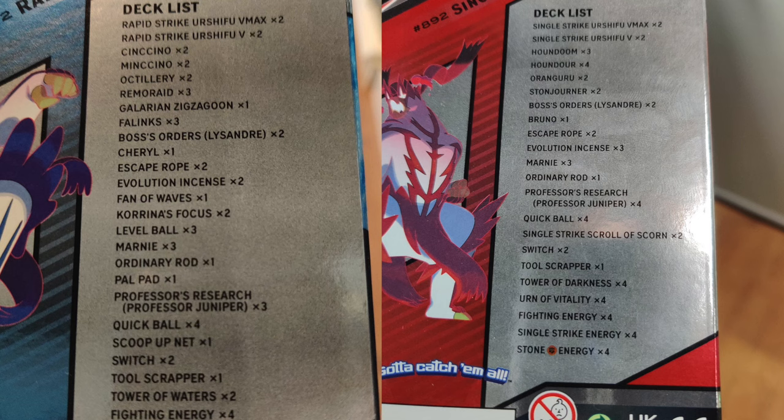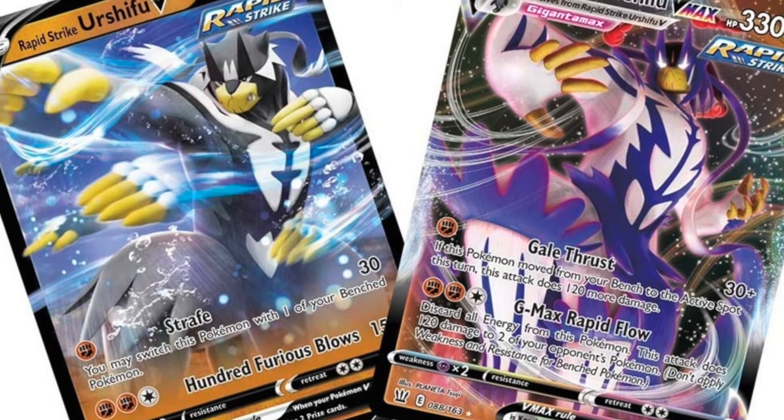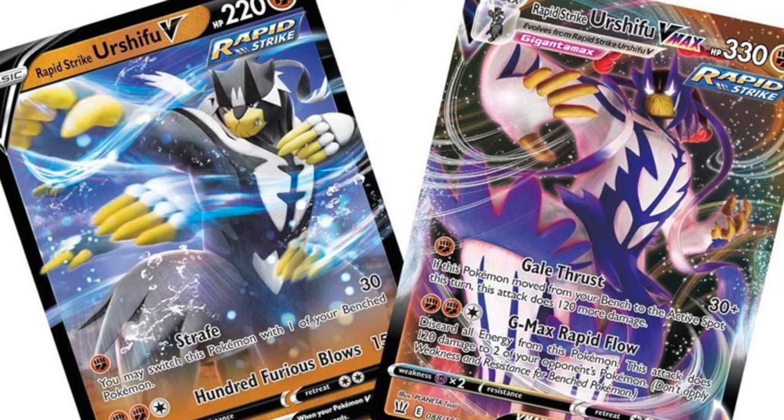If you want something slightly more advanced and powerful using some of those V and Vmax Pokemon you've seen, you want to find a battle deck. So far we've seen stuff like Urshifu, Calyrex — some really interesting combinations. You actually get those V and Vmax Pokemon in the kit itself, so these are super useful if you've got no existing cards. But like most people, if you've got a ton of cards collected and you're a collector wanting to move into playing, which is what I've been helping with at Pokemon League.